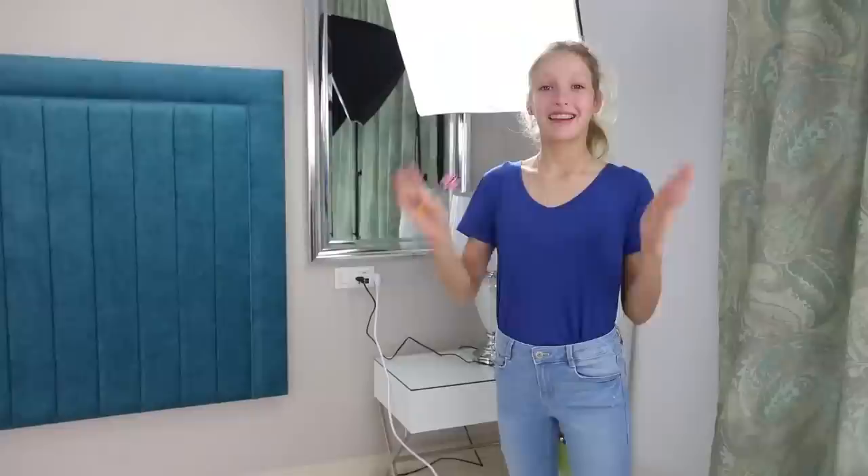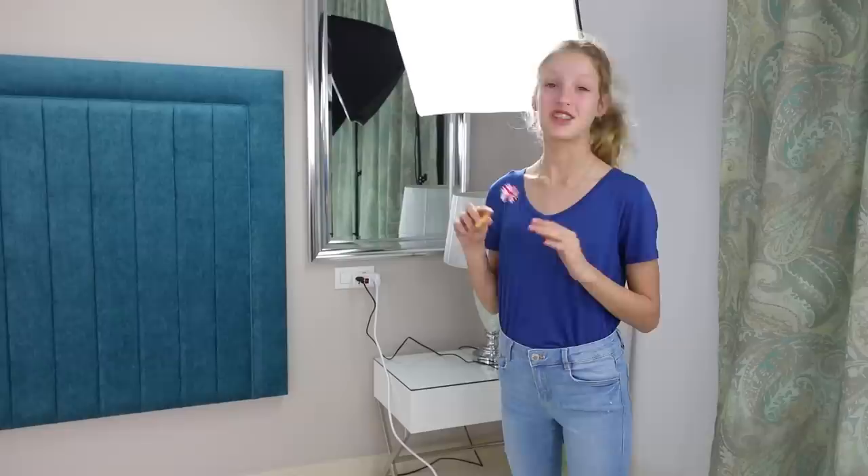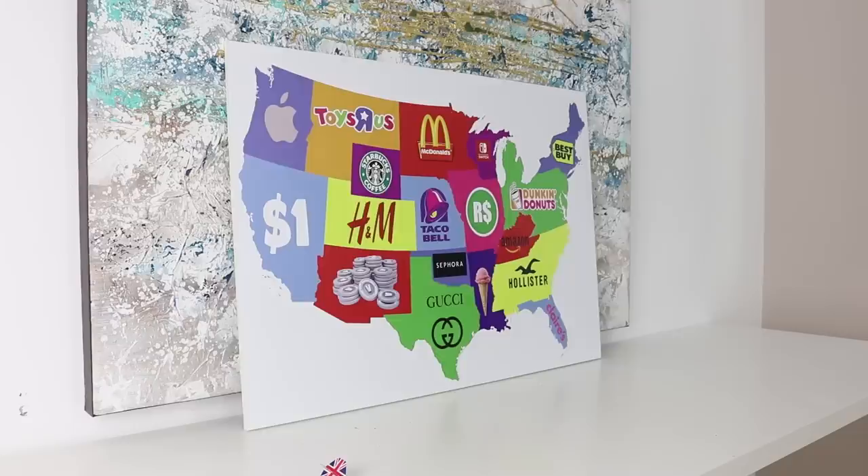So guys, this is my shot number one. I'm really hoping to get Gucci. It's pretty big, I think it's one of the biggest ones on there, so I should be able to hit it. I'm really nervous. Let's try to hit Gucci. Guys, did you see that? I hit the white spot. That means I got nothing. I was aiming for Gucci and I got nothing. Now it's my turn — Gucci's side. Time to get Apple Store or V-Bucks. But I still have four shots, so maybe I'll get Gucci.